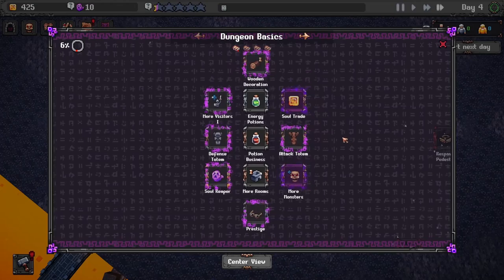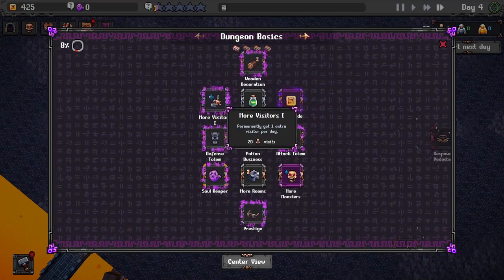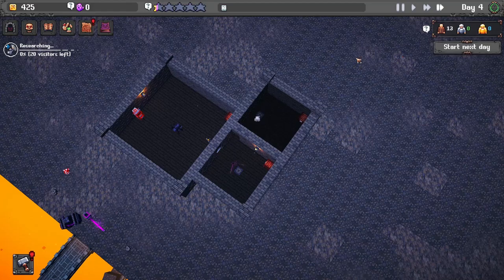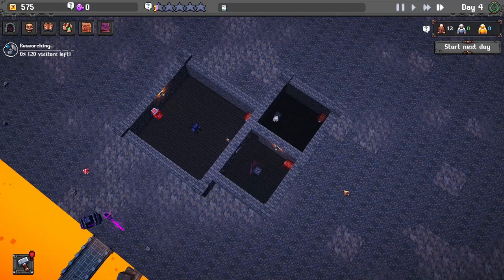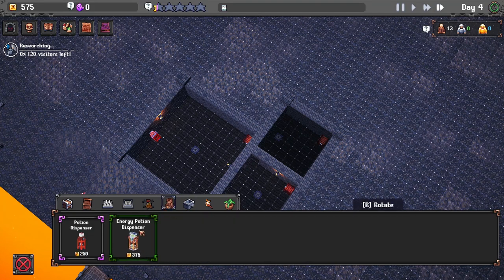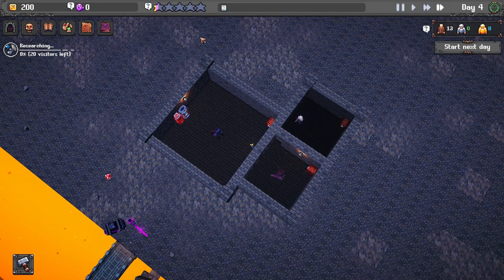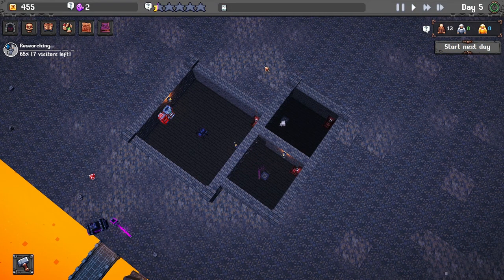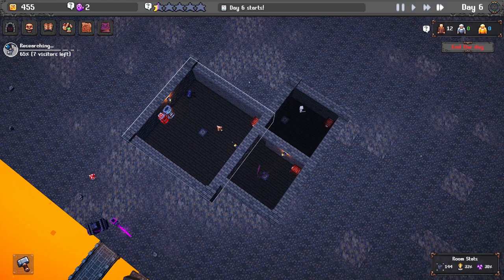We do have 10 souls, so we can get some more monsters. Then we go back to research - we'll go with more visitors, since more visitors means more money. We can actually collect things during the round too. Small painting is for decorations. Rooms are pretty expensive, but we can put an energy dispenser in here so people will go spend their money on energy drinks, which also helps with our rating. That brought up our money quite a bit - we got 255 that round. Let's do a couple more days and hopefully put in a third room.